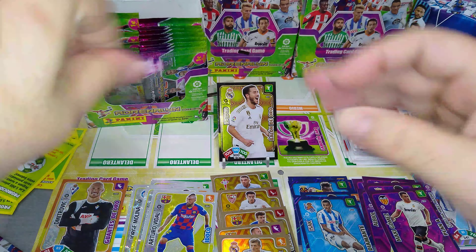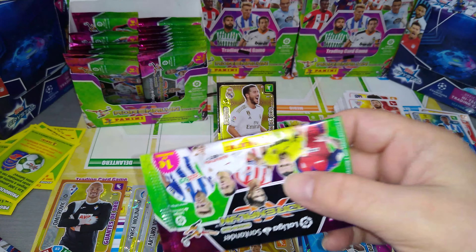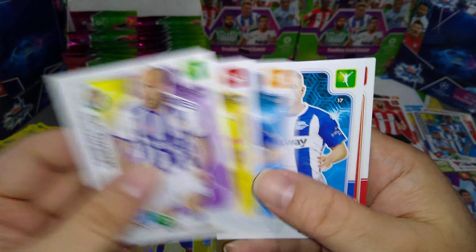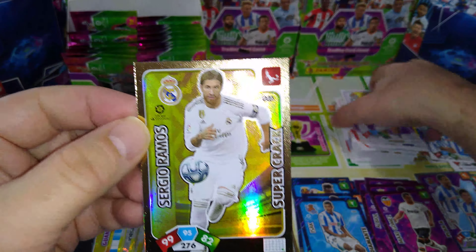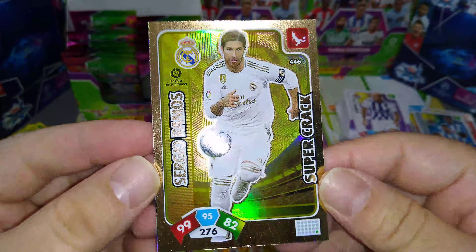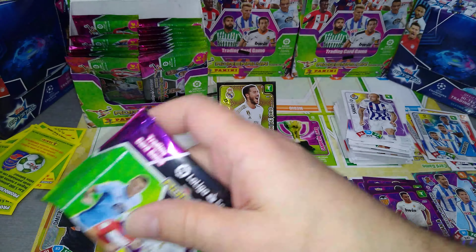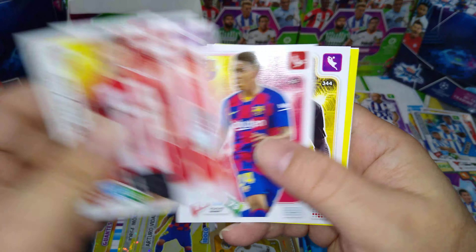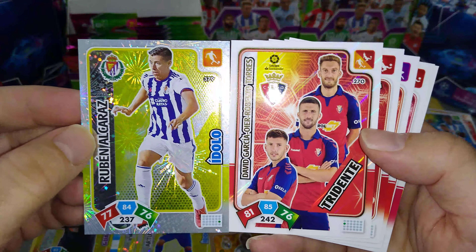Very nice collection, guys. You can find these probably on eBay, Amazon, if you do your search — you might even find them on the Panini Spain website, Panini International website as well as Amazon or eBay. Super crack Sergio Ramos — brilliant, that's brilliant.